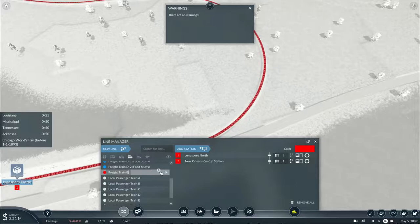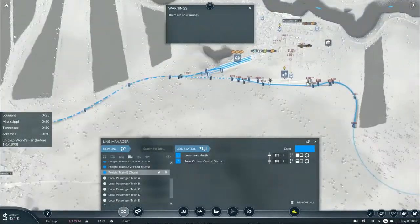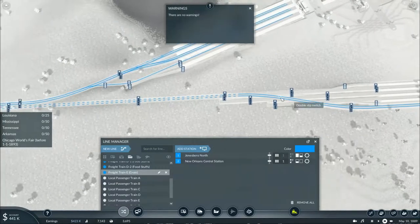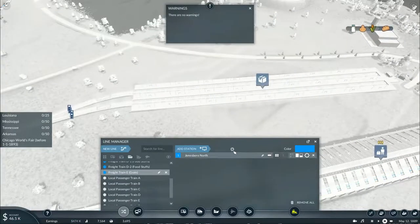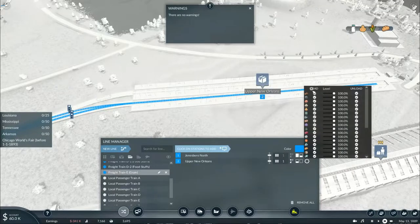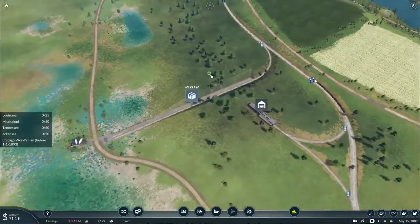This will be Freight Train E, which will be carrying grain. This will be blue — have a full load, wait 10 minutes, and it will just travel down the main line through the new freight bypass at Memphis Central Station, then all the way over the bridge into New Orleans. The train will unload its commodities there, and now let's basically get some new equipment.